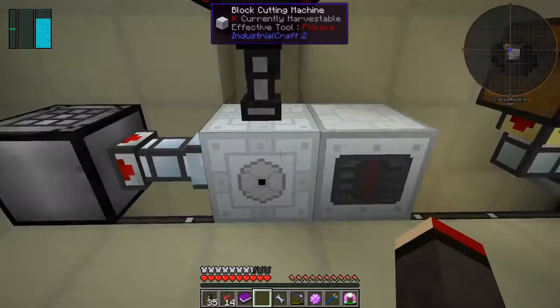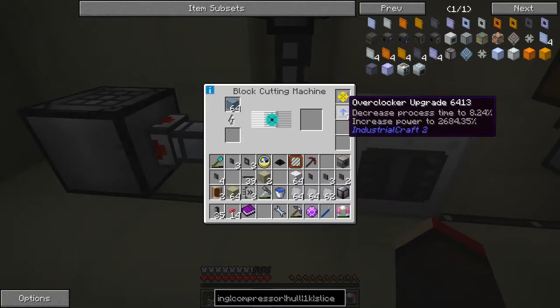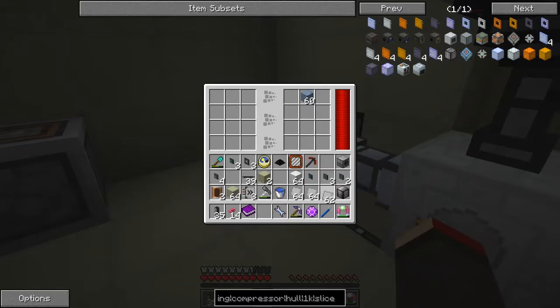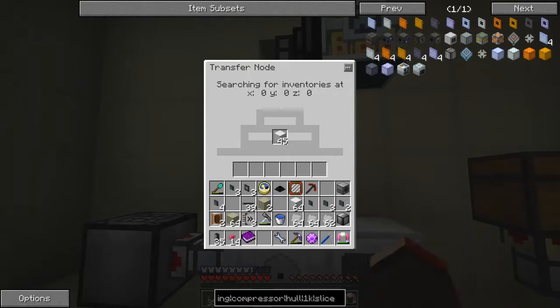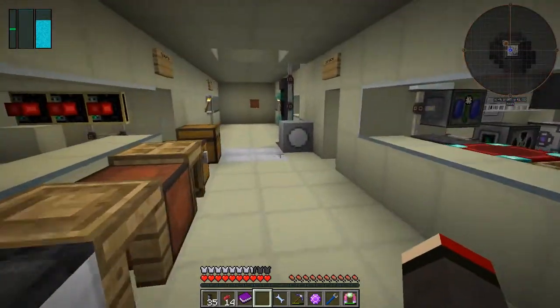I'm going to have to make a load of these overclockers as well - I'll be doing that between episodes. Getting snow and the rest of it is not too difficult, it's just the snow that's the problem. I can't put them in the output. I'd be surprised if we could put them in the input either. So there we are - dense iron plates. I'll have to put them in manually later on.